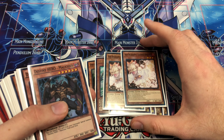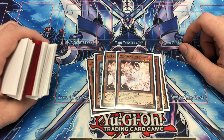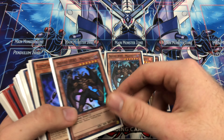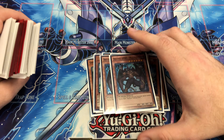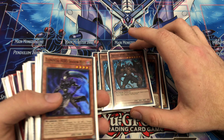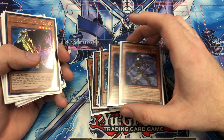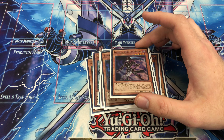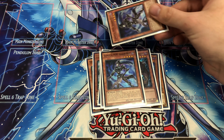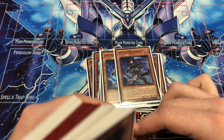I play two Ash. Pretty self-explanatory — it's just another hand trap to stop your opponent's deck. Two Malicious. It went to two when I just wanted to start playing Heroes, but it's just a combo extender. I play two Shadow Mist. When it's sent from the deck to the grave you search for a Hero, or if it's Special Summoned, you search for a Mask Change. It's really good for extending and making sure you have the cards on the board that you need.